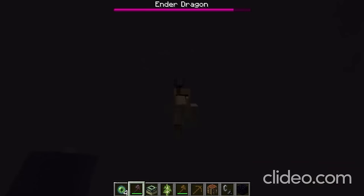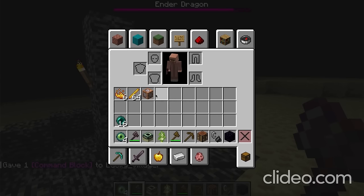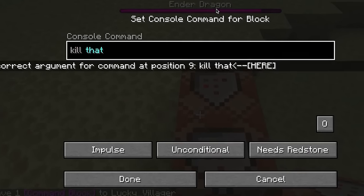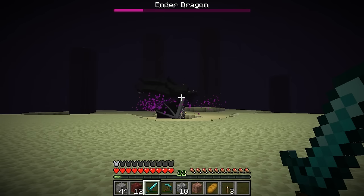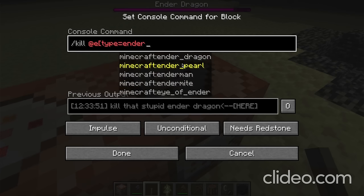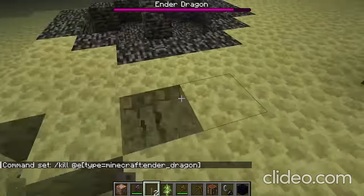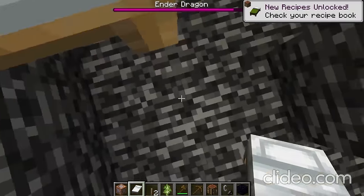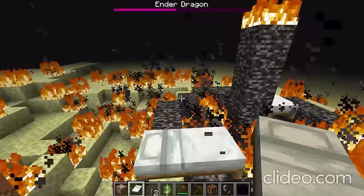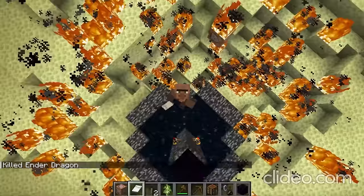As if the speedrun wasn't already horrible enough, they give themselves a command block. They place it and type 'datal' in the console command box — not sure what that means. Then they type 'kill that stupid ender dragon,' and somehow it doesn't work. They put a lever down, try again with the correct kill command for the ender dragon, but somehow it doesn't even work. Out of frustration, the speedrunner breaks their command blocks, gives themselves beds, and starts exploding everything. They do decent damage until they realize the dragon flew away quite a while ago.